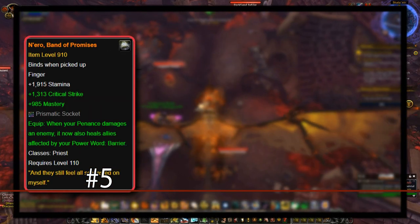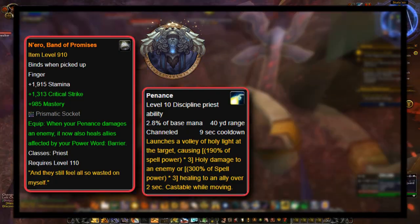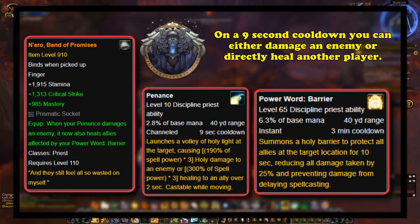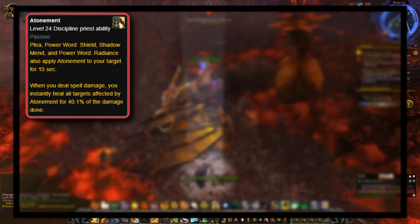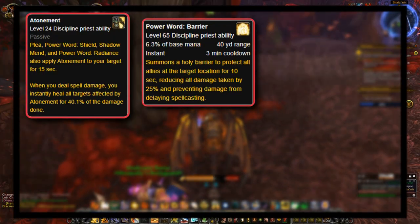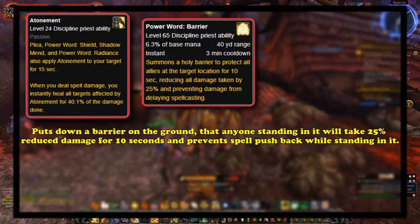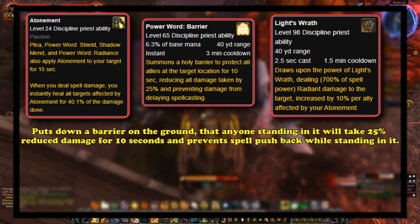At number 5, we have Nero's Band of Promises. This is a Discipline Priest legendary where, when your Penance damaged an enemy, it also healed all allies affected by your Power Word: Barrier. Penance is one of the main damage abilities that Discipline Priests use — on a 9-second cooldown, it deals damage when targeting an enemy or heals when targeting an ally. The Disc Priest heals primarily through Atonement, a buff applied to everyone they heal that converts about 50% of all damage dealt into healing on all targets with the Atonement buff. Power Word: Barrier is a great cooldown where you throw down a barrier in a location, reducing all damage taken by everyone inside it by 25% for 10 seconds. Since Penance is one of the hardest-hitting abilities available, this legendary seems to do a good job of converting Power Word: Barrier into an actual healing cooldown.